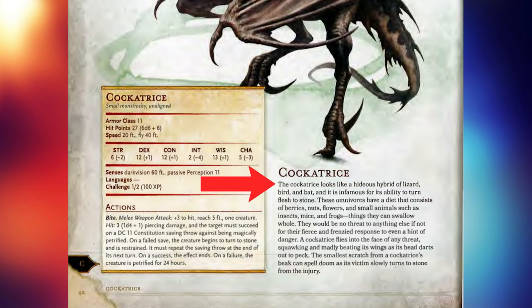The cockatrice looks like a hideous hybrid of a lizard, a bird, and a bat, and it is infamous for its ability to turn flesh to stone. These omnivores have a diet of berries, nuts, flowers, and small animals such as insects, mice, and frogs — things they can swallow whole. They would be no threat if not for their fierce and frenzied response to even a hint of danger, madly beating their wings as their head darts out to peck. The smallest scratch from a cockatrice's beak can spell doom as its victim slowly turns to stone. So what we got here is a purely utilitarian description.